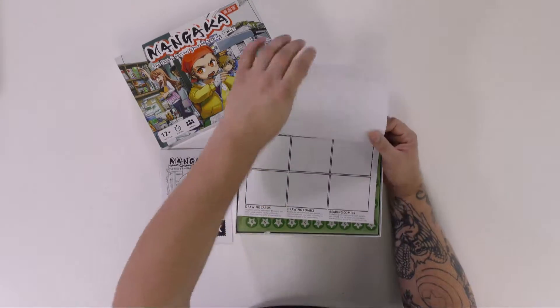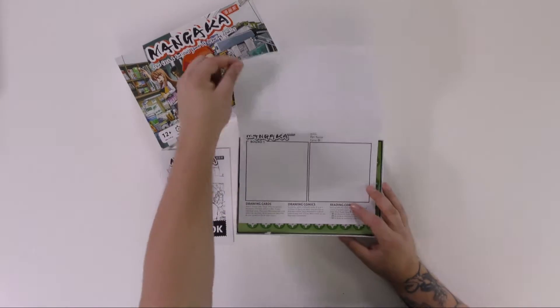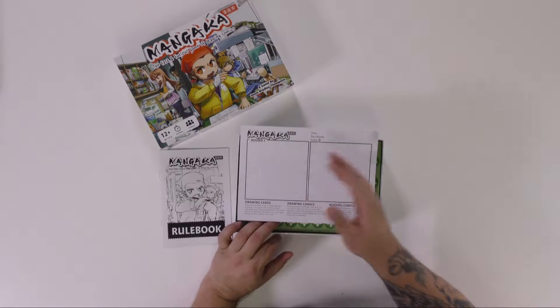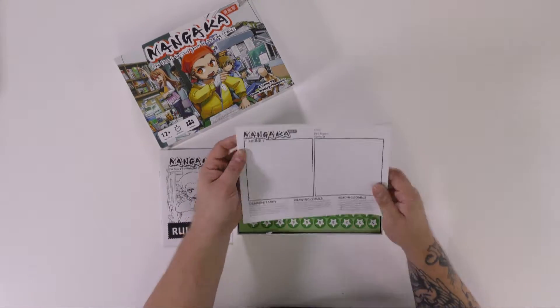Round three: six panels, round four: eight panels — and that right there is your game. Each player will get those rounds one through four and you have to play through that. But again, this is just an unboxing. I don't really want to get into the total gameplay because we will play this for you guys and show you what it's all about.